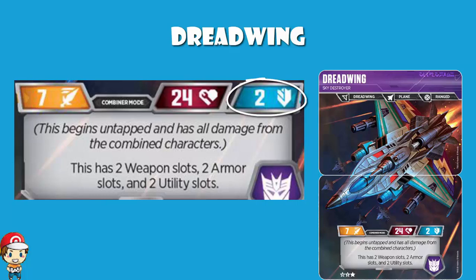The stats are good but they're not stunning. Being a combiner, when you combine it you take all the damage and everything over. But it has two weapon slots, two armor slots, and two utility slots — which is a fancy way of saying you get to keep all the upgrades from the two characters that you combine. Which is nice. And there are some fun things you can pull off with two weapon slots, two armor slots, and two utility slots.